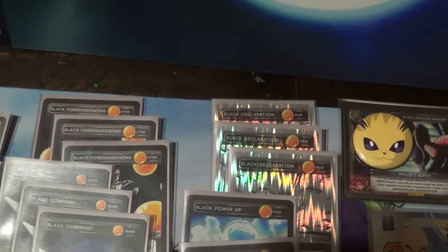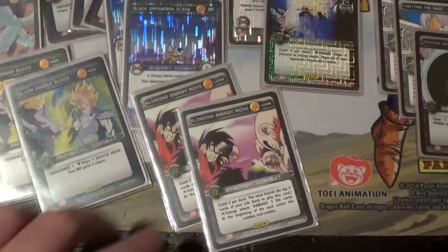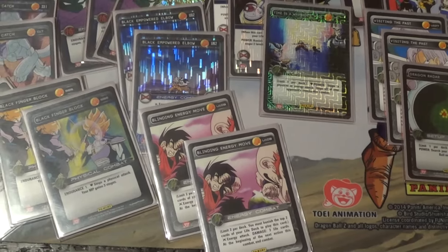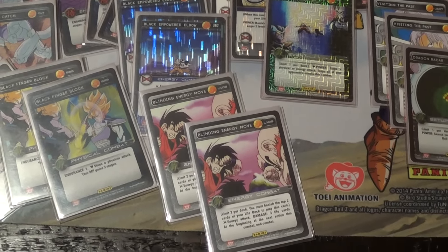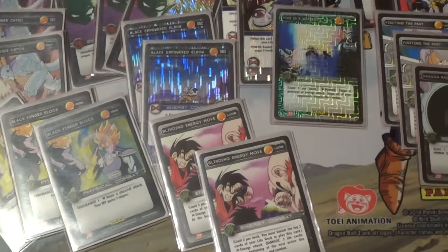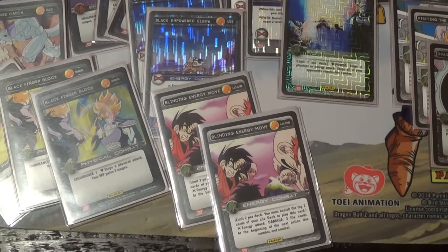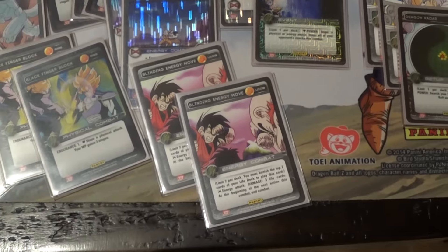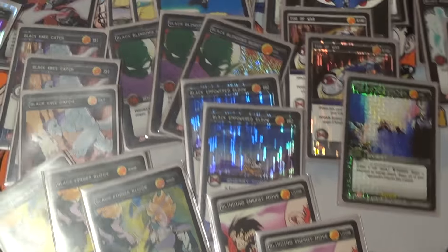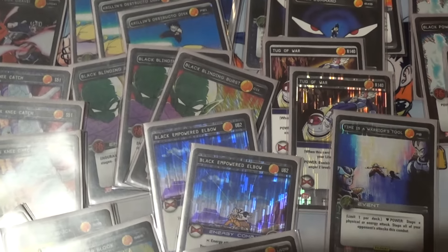Three Declarations — got to run three, no question. The best thing about Blinding Energy Move is entering with it when your opponent has a game plan set up, like using Visiting the Past, Relaxation, and Ball 7 — Blinding just destroys that game plan entirely.